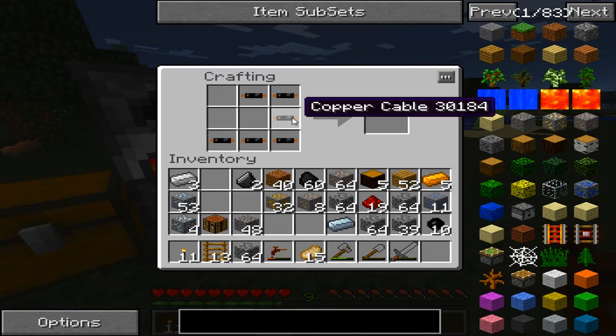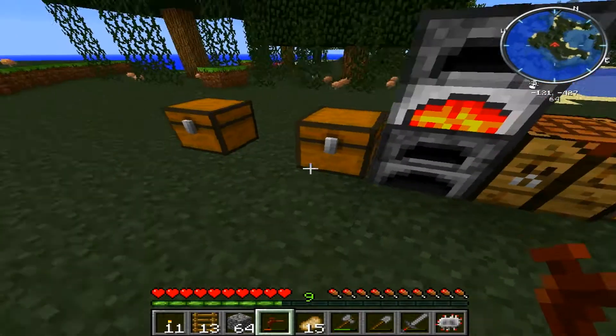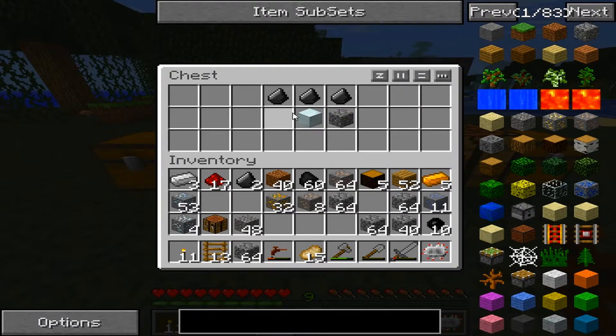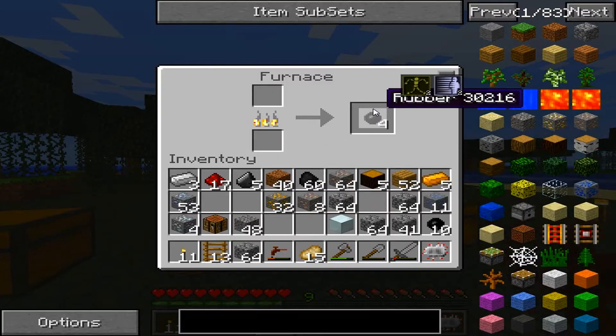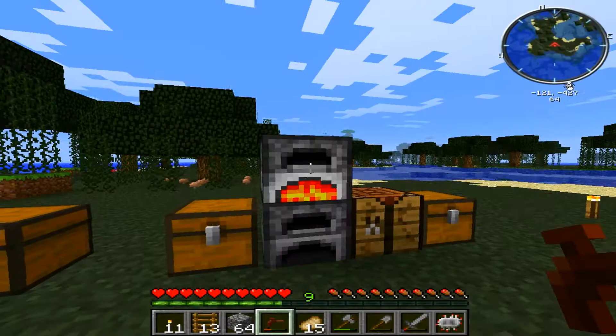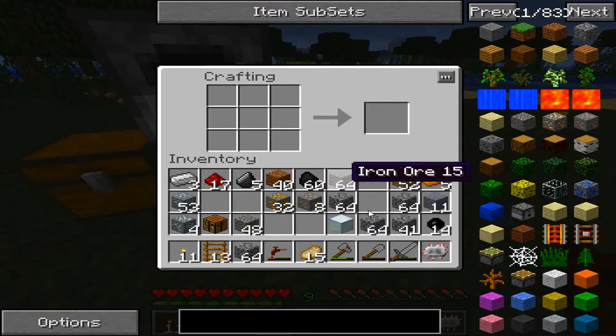I'm pretty slow at the cursor, so bear with me. Most of the time I'll be doing this off camera and showing you. This gets an electric circuit, and then with the electric circuit and the machine block — which is this refined iron — we can build. To get refined iron you just get iron and then smelt the iron again. That's how you get refined iron.